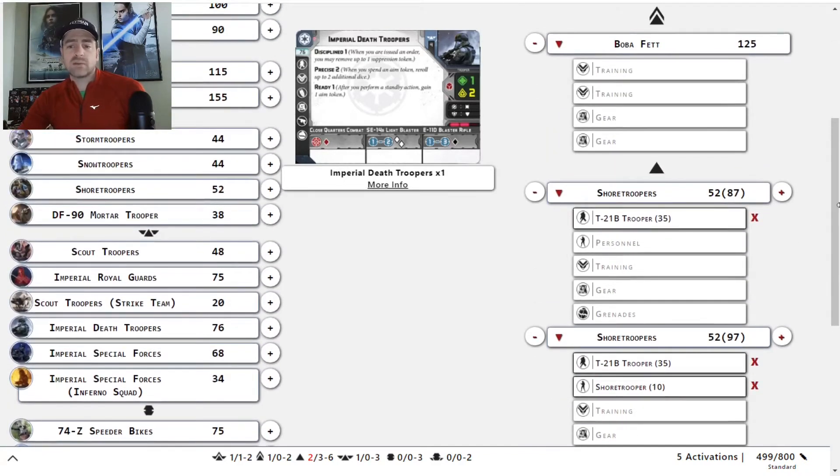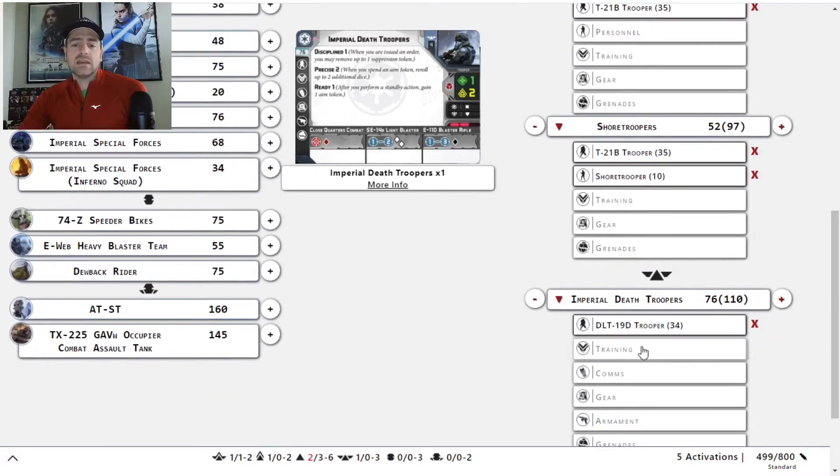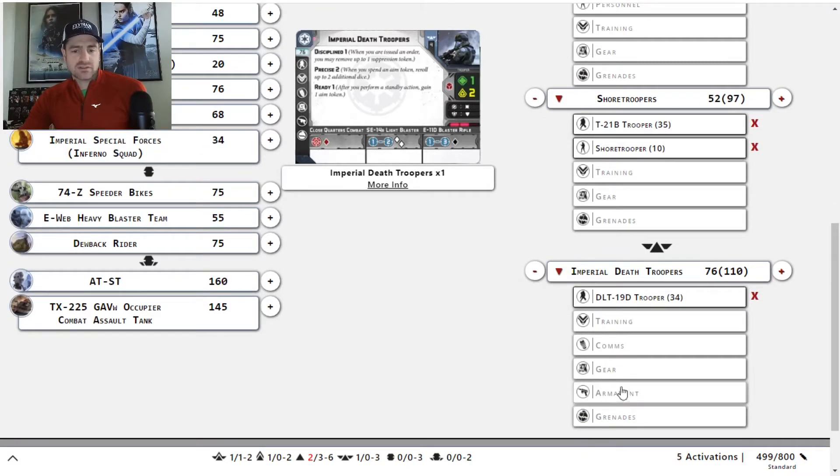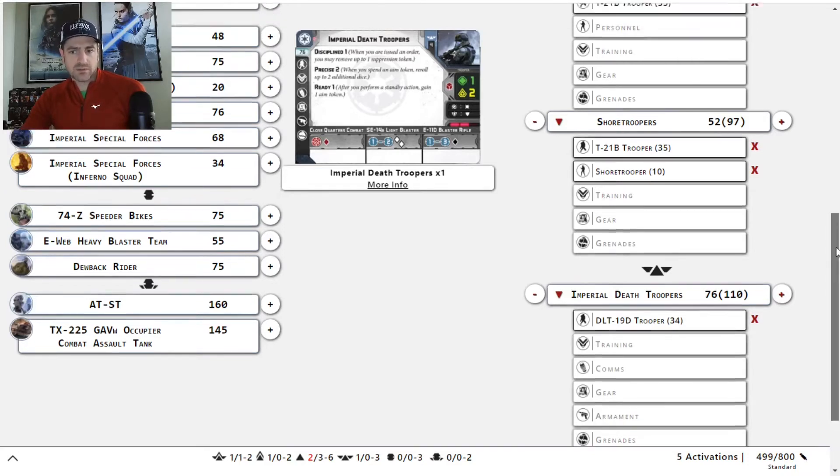There's a little bit of back and forth you can do here. Running the sniper on the Imperial Death Troopers is kind of an interesting choice, because sometimes in skirmish the sniper is really only completely effective for one round — kind of that opening round. I've also played versions of this list where they run the gun. That's where I identify the majority of our points being flexible.